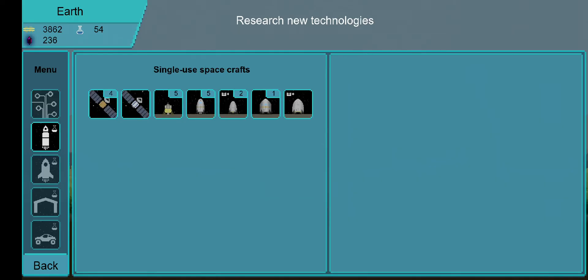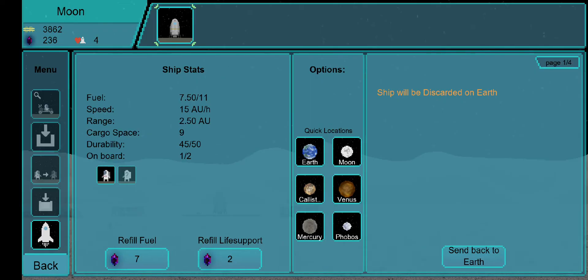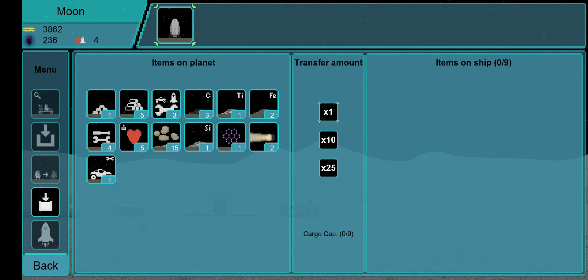The other very good ship to use is the Bullet Mark II. It has 15 storage space and three astronauts. I'm actually using it on the Moon right now — I also had to send a resupply ship there.